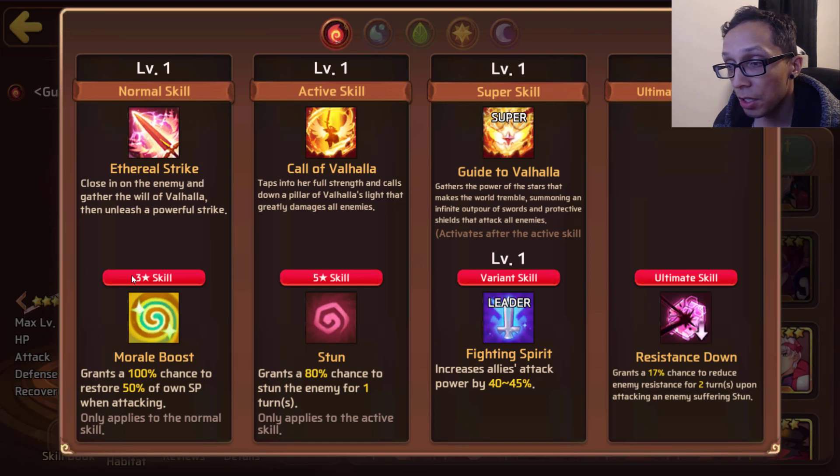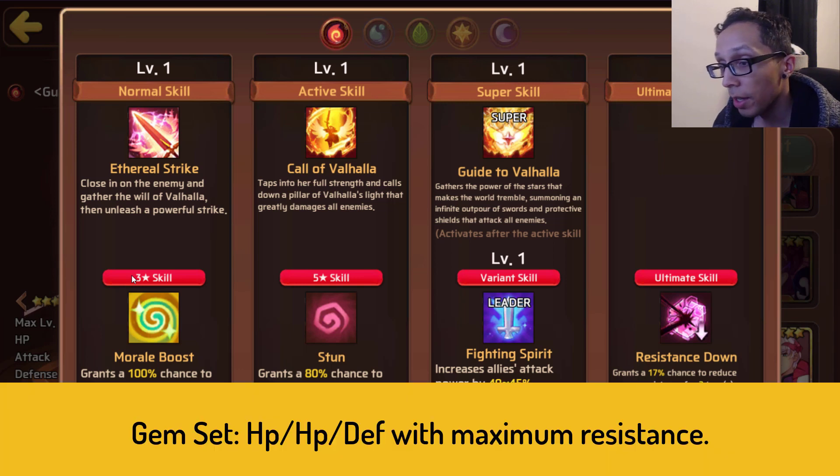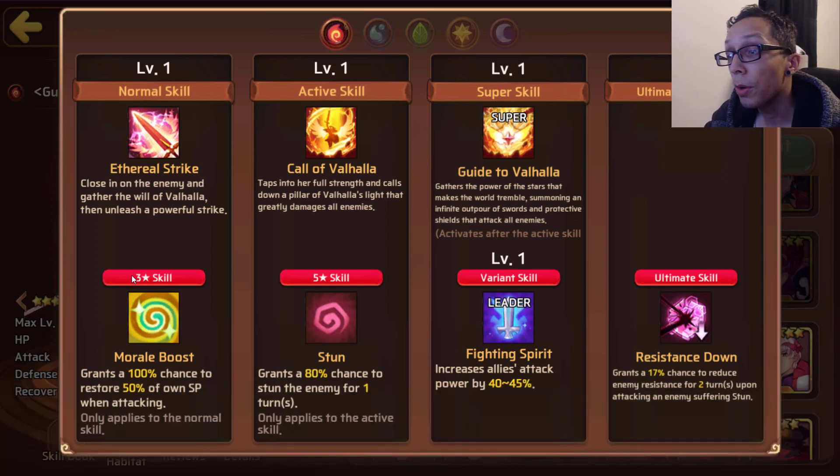For her three-star skill she has Morale Boost, which grants 100% chance to restore 50% of her own SP when attacking - meaning every time she attacks she doesn't have to rely on orbs to get into her five-star skill. The five-star skill is a stun with 80% chance for one turn, which isn't very good - it should be higher. But this is purely a crowd control mon that operates on making sure the enemies hopefully cannot act.